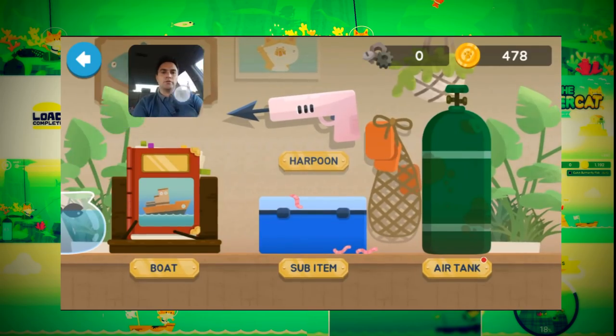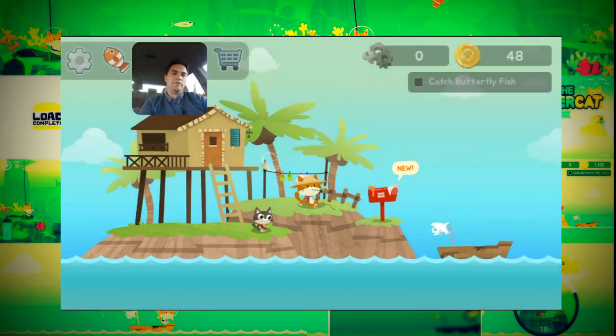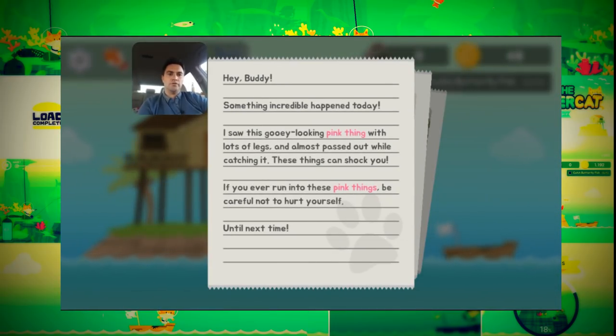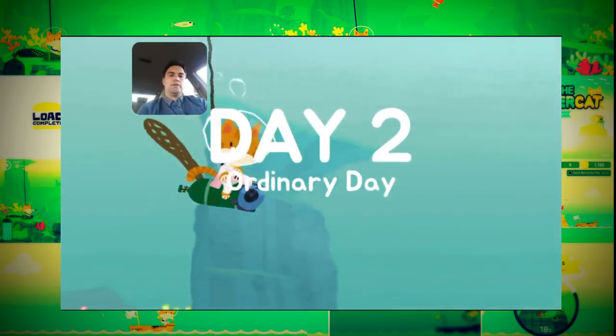You can actually upgrade your equipment. I'm going to upgrade my air tank yet again. What happens is you go down and then you run out of air — you go to your mailbox and it tells you what's coming up on the next screen. You click on the boat and go onto the coral reef here — I've finished 18% of this.